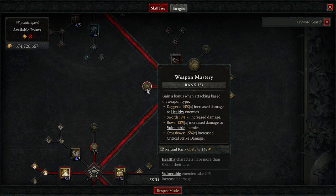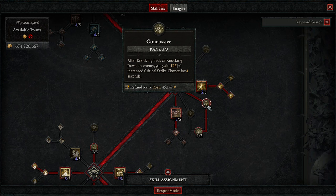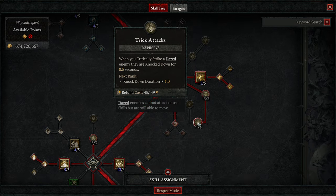We've got a point in Caltrips because we are getting extra damage from Enhanced Caltrips. And then Disciplined Caltrips — we're getting extra crit chance, we love critting. Three points into Weapon Mastery, we're using a crossbow, increased critical strike damage. Three points into Concussive, getting extra crit strike chance when we knock back or knock down an enemy, which is all the time thanks to trick attacks.